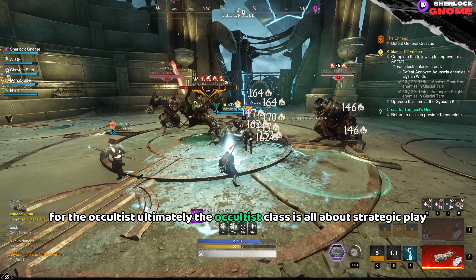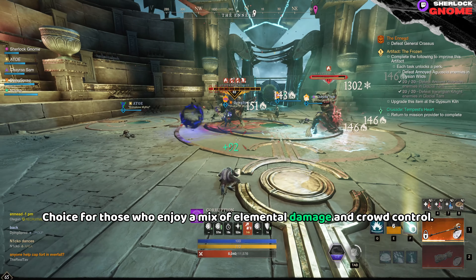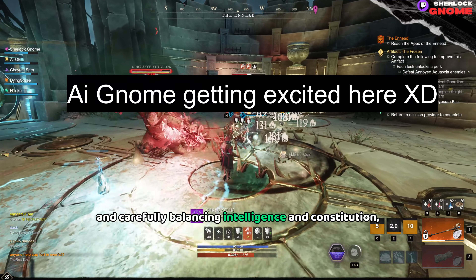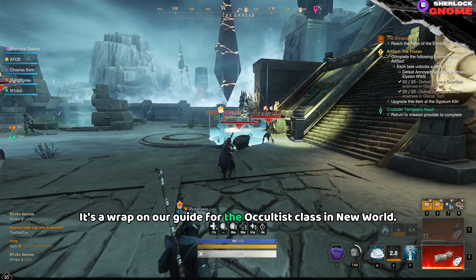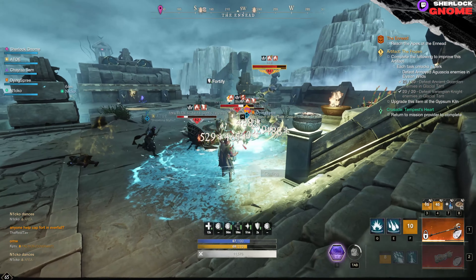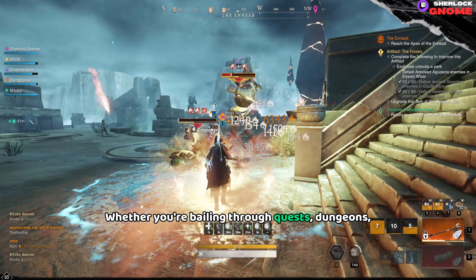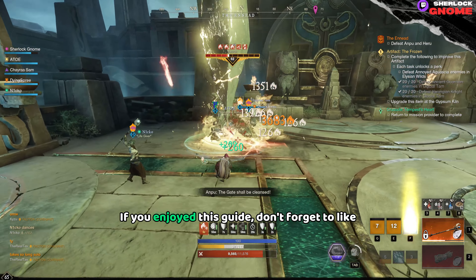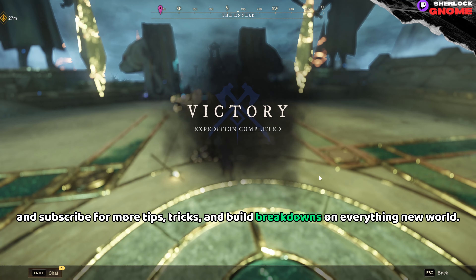Ultimately, the Occultus class is all about strategic play, making it an excellent choice for those who enjoy a mix of elemental damage and crowd control. By mastering the Fire Staff and Ice Gauntlet and carefully balancing Intelligence and Constitution, you can become a dominant force in Aeternum's toughest content. Whether you're blazing through quests, dungeons, or diving into PvP, the combination of the Fire Staff and Ice Gauntlet will keep you ahead of the competition. If you enjoyed this guide, don't forget to like and subscribe for more tips, tricks, and build breakdowns on everything New World. See you in Aeternum.